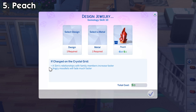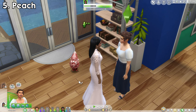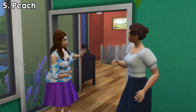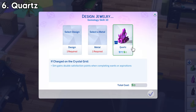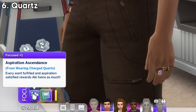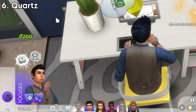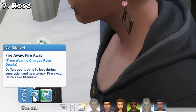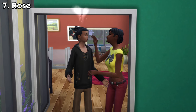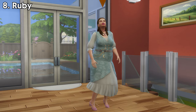Peach will make your sim get an increased relationship gain with family members. It'll also make angry moodlets your sims have expire faster. Quartz will give your sims double satisfaction points when completing wants or aspirations. Rose will fill up your social needs and prevent it from decaying. It'll also make your sim move on from a recent breakup faster.